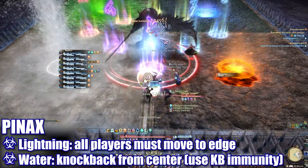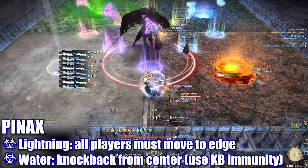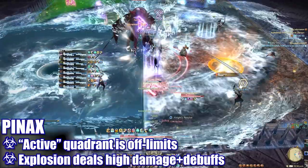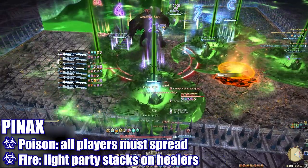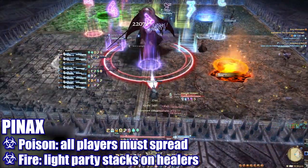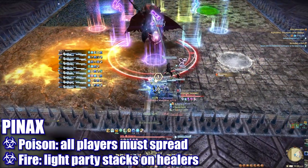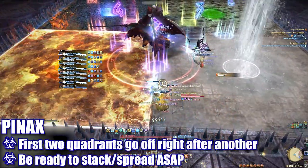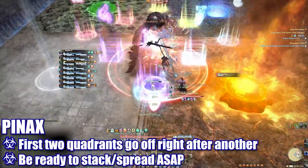Players will have to be ready to move to the edge of the platform to escape the proximity damage of lightning, or use a knockback immunity or pre-position themselves near the center for the water knockback. On savage, when a panel is active, players must also ensure they are not standing inside the quadrant during the explosion, or they will take high damage debuffs and probably die to the next mechanic. The first panel will always be immediately followed by either the poison spread or fire stack. If it's poison, players will need to immediately spread. If it's stack, players split into two groups and stand on their assigned healer to share incoming damage.